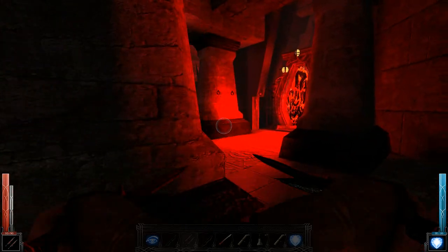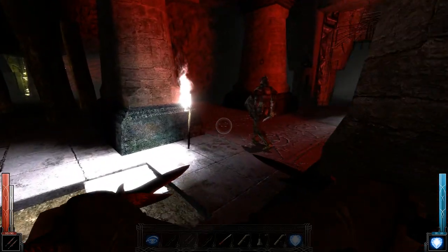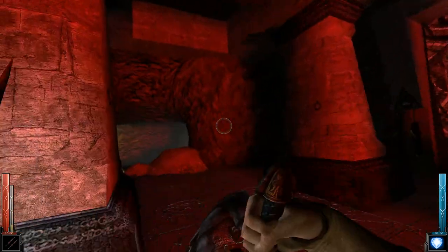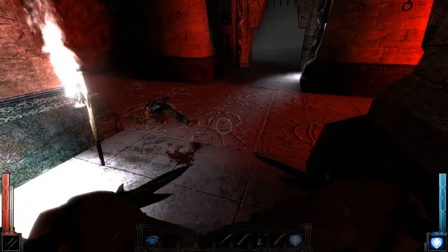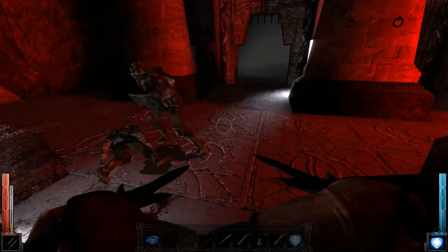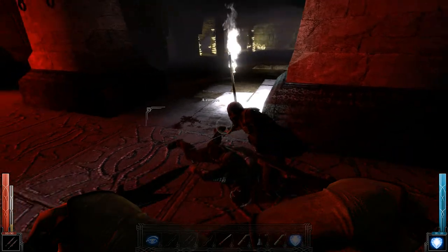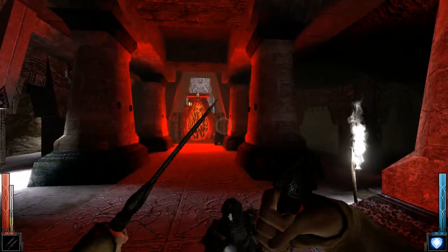I'm gonna wait for the guard patrol to take place. Okay, this guy's gonna go this way — and kill him. Hopefully he'll see that body and run over to it. He did. Oh he's doing his animation so he can't spot us, plus those helmets.